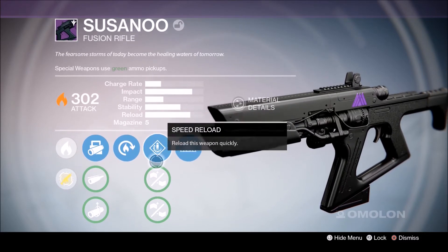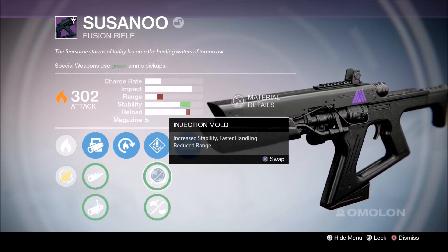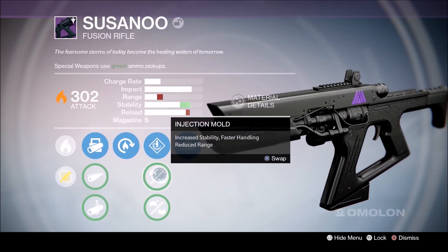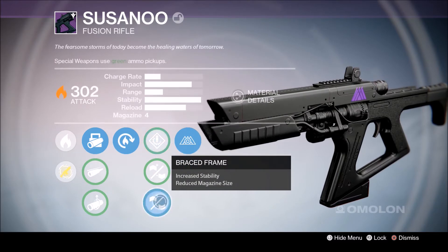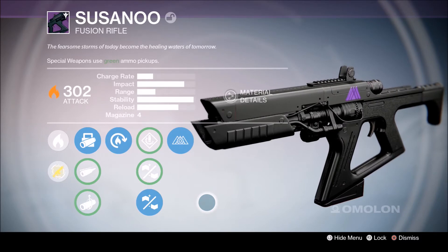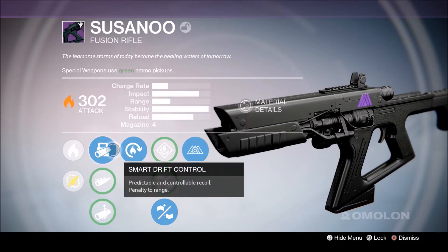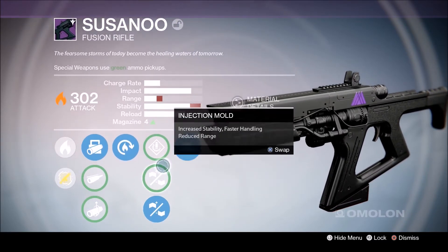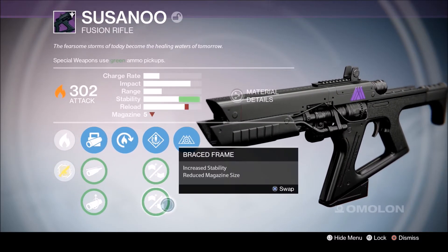You have speed reload to reload this weapon quickly — I decided to go with that. You also have injection mold, which reduces range and reload speed slightly but increases stability even more. And braced frame increases stability by a massive amount but reduces the mag size to just 4. I want to max out the stability as much as we can, so we're going with braced frame.